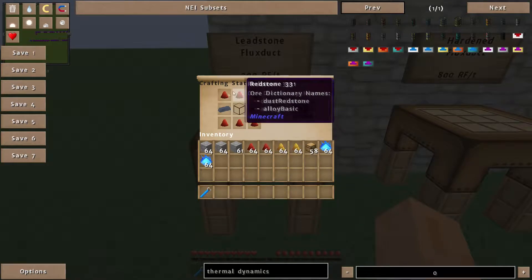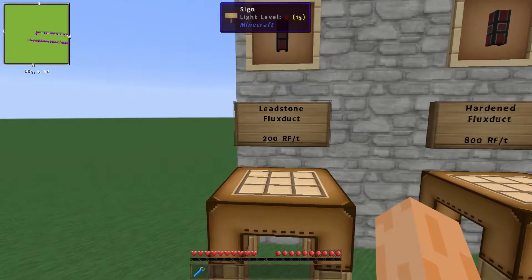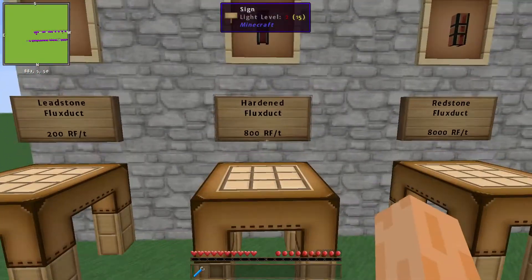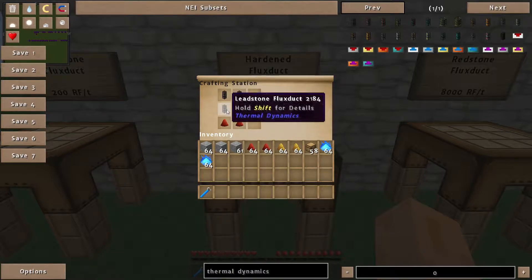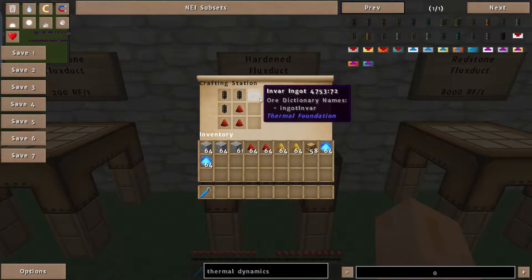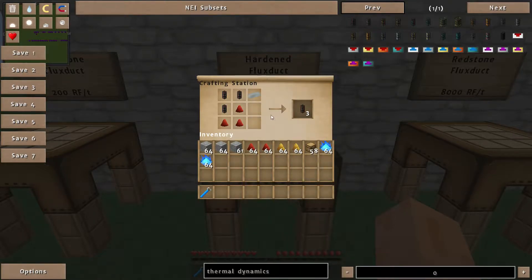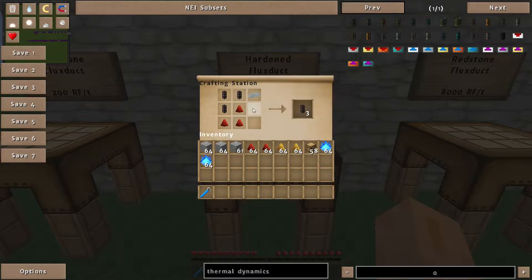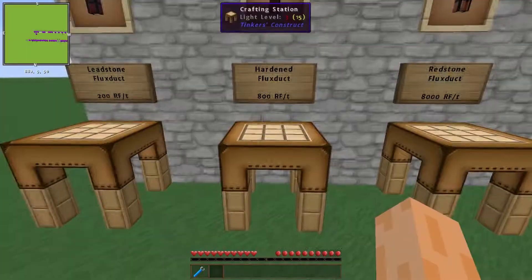We've got the basic Leadstone Flux Ducts to start off with. This is made using some Redstone, some Lead, some Glass and you get 6 for your recipe, which is quite nice. These are very basic, only transfer 200 Redstone Flux per tick. The Hardened Flux Ducts transfer 800 Redstone Flux per tick and aren't too much more expensive - they require just a little bit more Redstone and a piece of Invar, with a one-to-one trade from your existing Leadstone Flux Ducts.